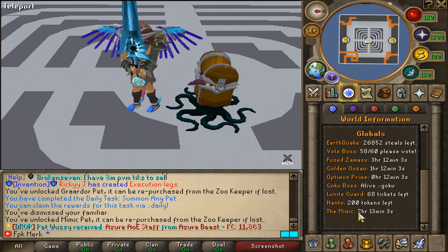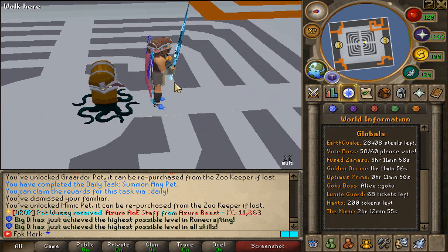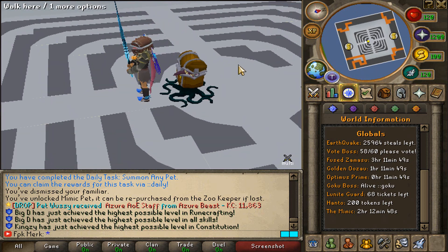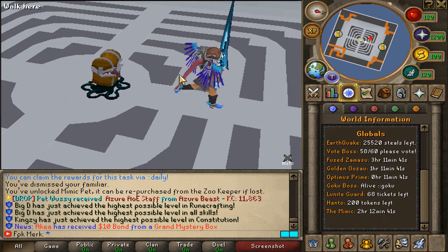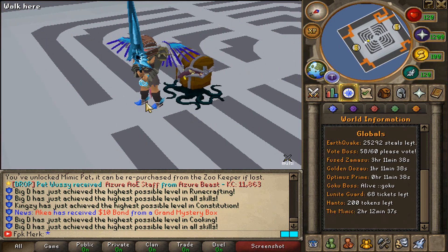The next Mimic is actually going to be spawning in 2 hours and 13 minutes. I recommend everybody to go there whenever you see it spawning because you can get insane loot — whenever I go there I see at least 5 people getting a Xenite casket or a card pack or something. The drop rates are super good from the Mimic and it drops a lot of valuable items.